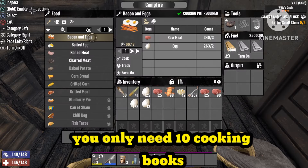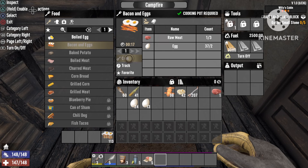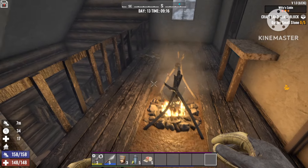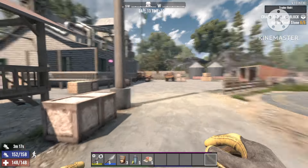Next up you're going to need the campfire and the cooking pot. The recipe we'll be making is Bacon and Eggs. Because I have so many points into Master Chef, we just need two eggs and three pieces of meat to make one Bacon and Eggs. With those resources I can make 113, which will last you very very long. It gives you 36 food and about 18 water, which is not bad at all, especially because it's so easy to get.